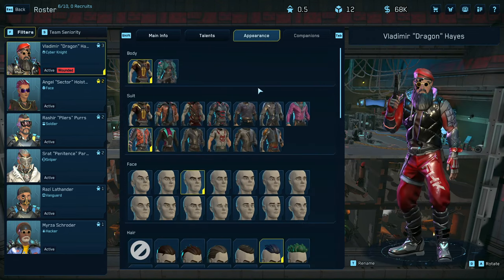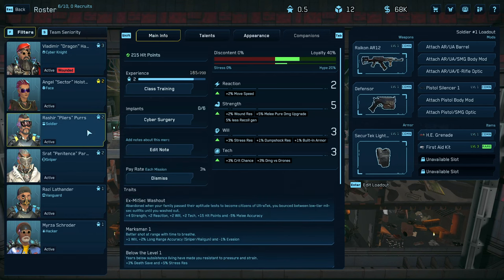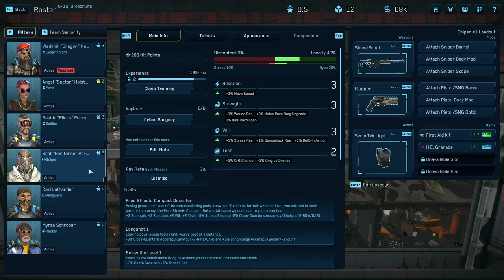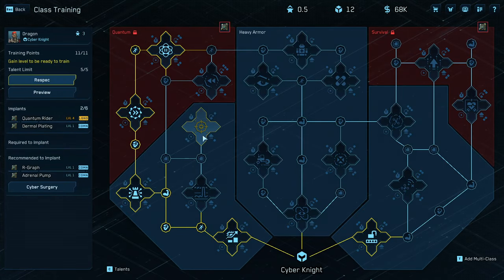We can handle that with our runners — or Cyber Knights. We have huge customizability for each character, and typically take three into a mission. Today we're running with Vladimir Dragon, Rasheer, and a sniper called Stratt. Each runner has individual class talents, and this is where the sphere grid comes in — which old-school Final Fantasy X players will recognize. Path of Exile copied it, and nowadays it's just the sphere grid to me. This is essentially their skill system.